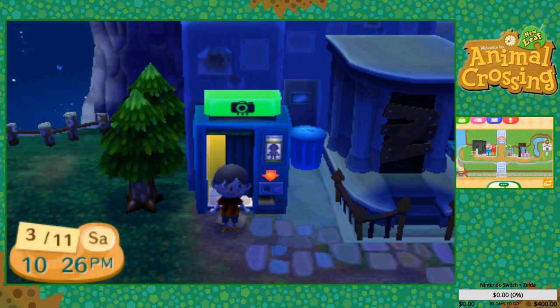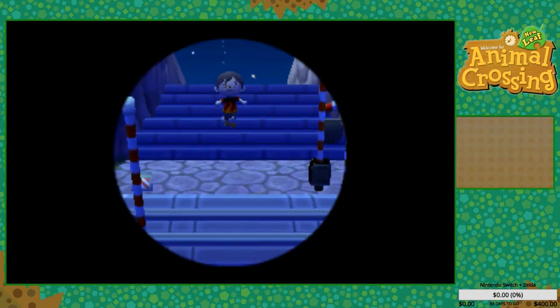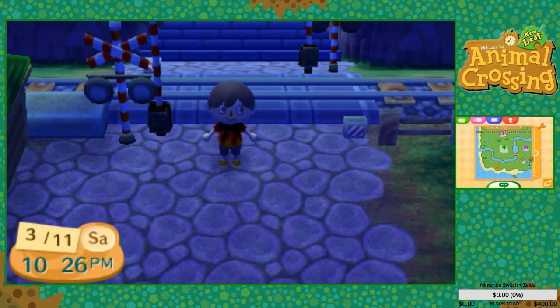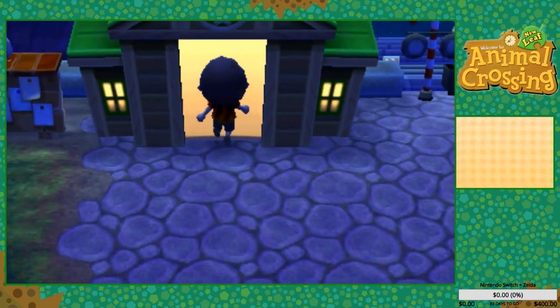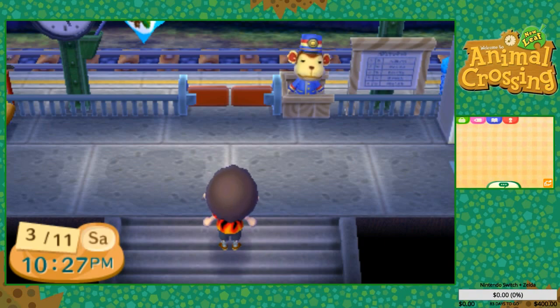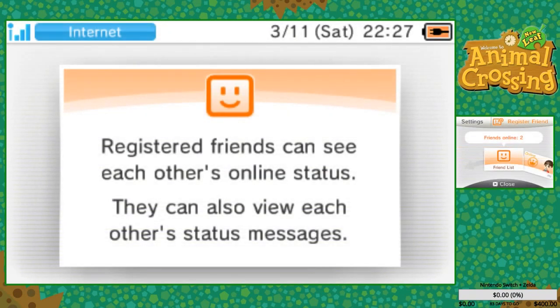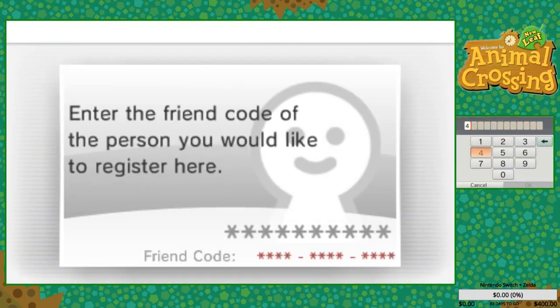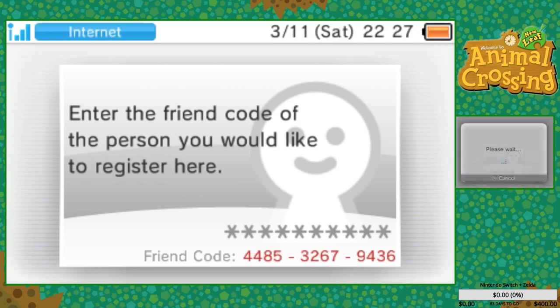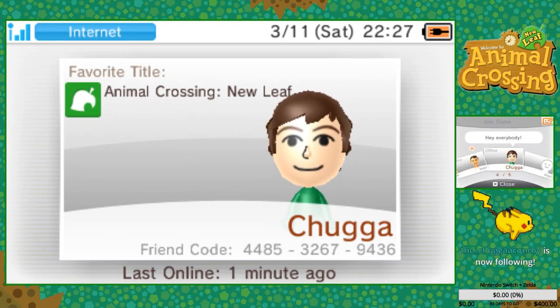Looks like we got some people over at the Twitch chat — I haven't been looking there, I apologize. Red Bear Delight — guess who I am? I couldn't tell you — let me know who you are! Your friend code is there, and you're deleting me after the visit — okay, whatever, that's fine. I'll add you real quick. Four-four-eight-five, three-two-six-seven and it's nine-four-three-six. Hey, thank you for following — and how's it going, Kyle from Whitecaps!